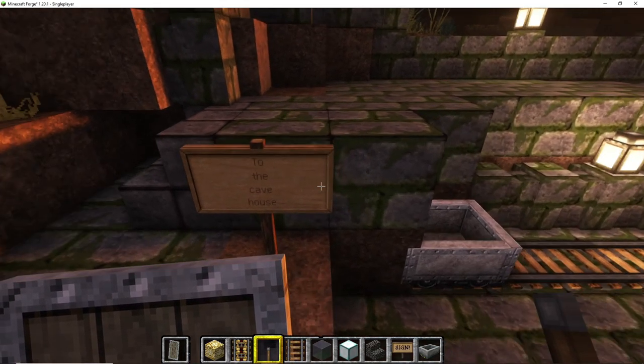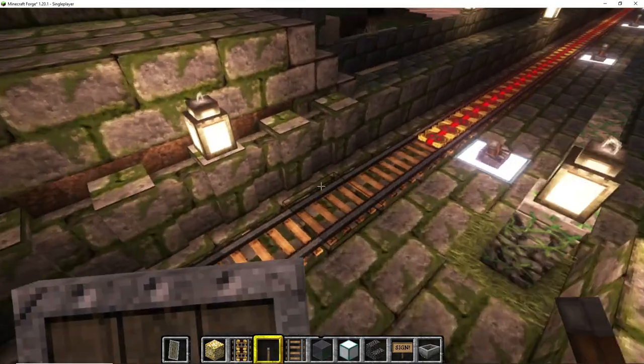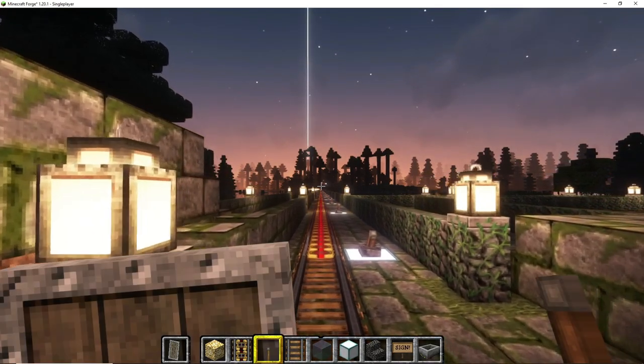We are going to the Stony Market. It could have been the cave house, but after completing the site it changed to the Stony Market. I did a bit of exploring around my area and the closest village to me is extremely far, so I needed somewhere — some place to buy some stuff.